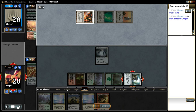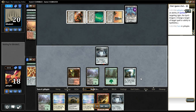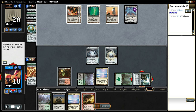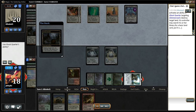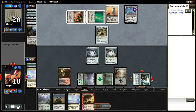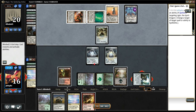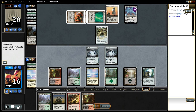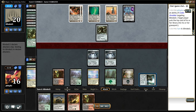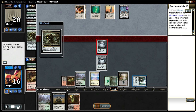If memory serves me right, my opponent had an Oblivion Stone in hand. Still not milling anything that I want for Surgical yet. He takes out my Glimmer Veil, but I got another one. My opponent can ult Ugin next turn here. I'm still drawing land. I play out the Glimmer Veil because I still want to go ahead and Ancient Grudge that so I don't take any damage, and my Spellskite lives.